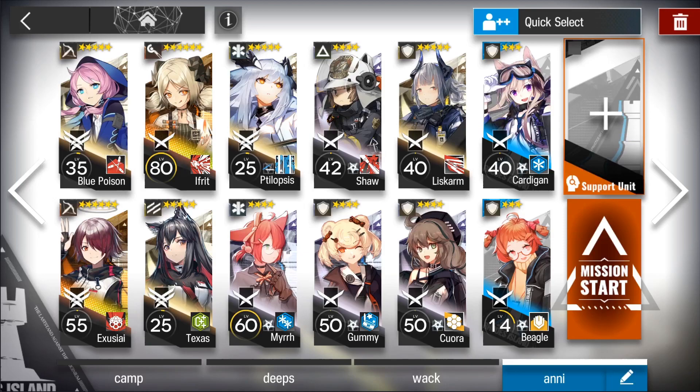For healers, you'll want an AoE healer, a single target healer, and a healing defender. I think for one of these you will need Telopsis or Saria to make it work, because Blue Poison needs to get her skill up relatively quickly. For the single target healer I'm using Murr, and she works best for it because she can do a double heal to act as a discount AoE healer. She is on skill 1 so that she automatically does extra healing over time.